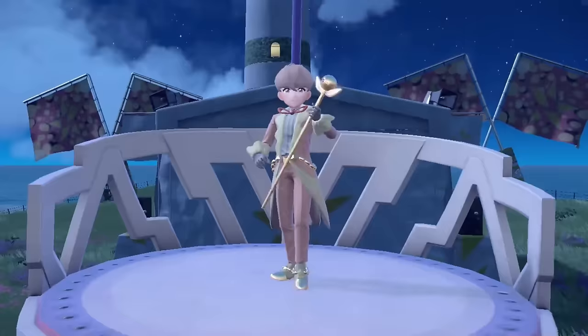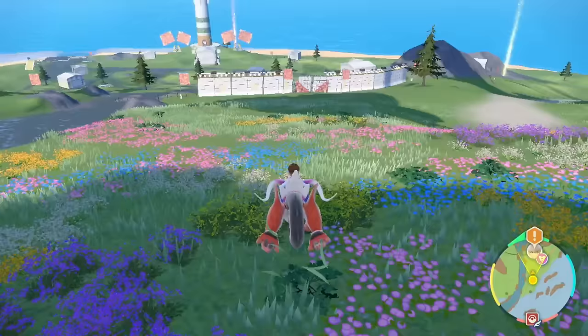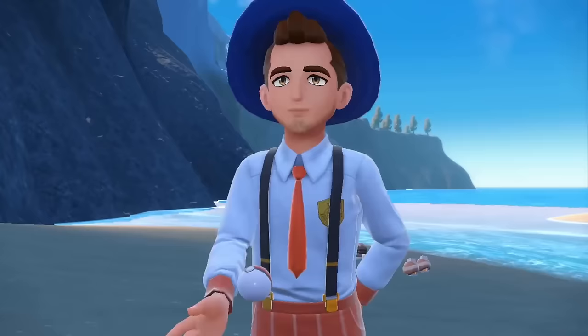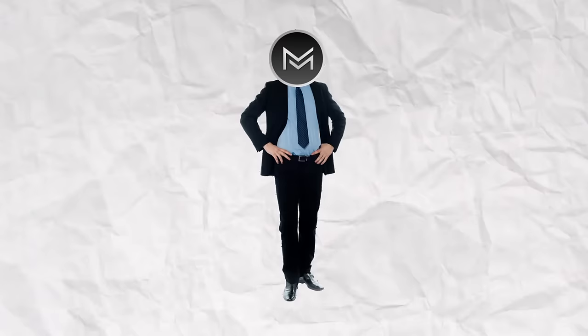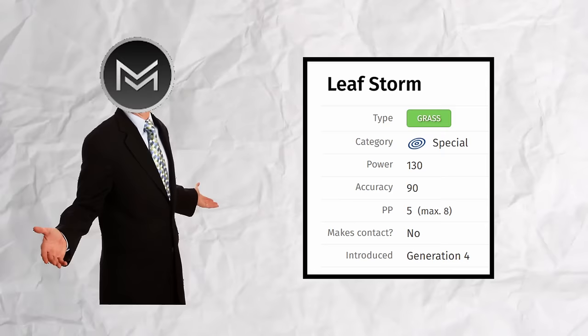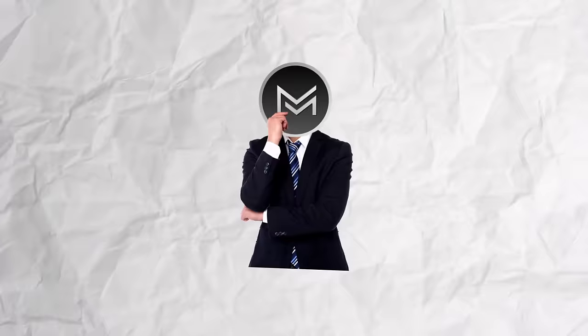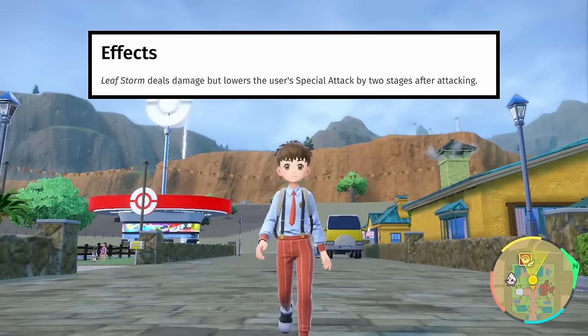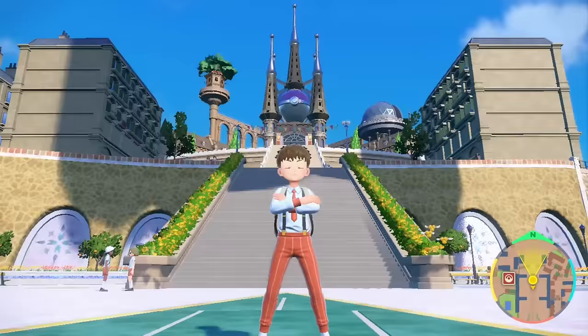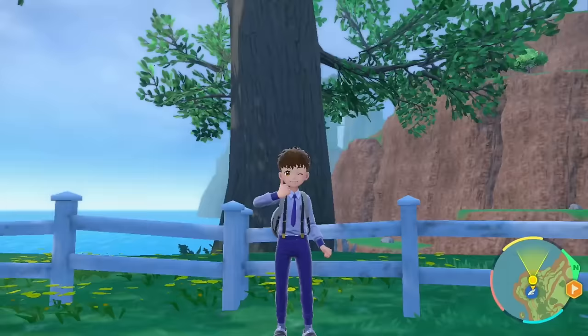Although we've beaten Ortega, there's still some unfinished business in this area. We defeat four random trainers in North Province Area 3, then speak to a man at a nearby Pokemon Center who gives us the TM for Leaf Storm. On its own, this is a pretty good TM — 130 power with 90 accuracy. But on Viper, this move is amazing because of his Contrary ability. Instead of his special attack dropping when using this move, it goes up. Yep, that's insane. But don't worry, I promise I won't abuse this power.